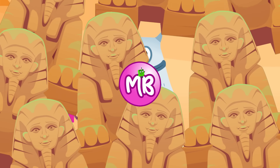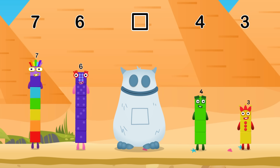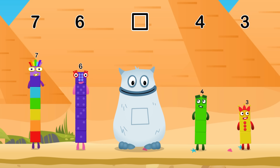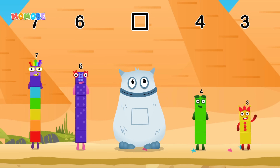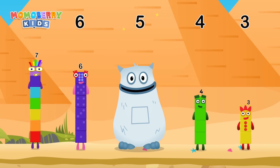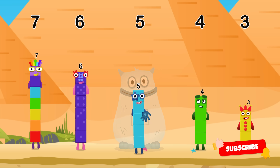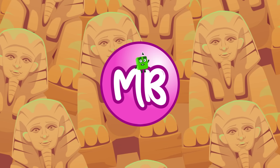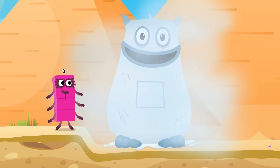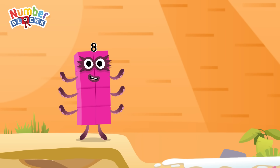Yum! Here comes Big Tom! Find the missing number to reveal who's inside Big Tom's box! Yum! 7, 6 - who's in my tom? 4! 3! Here comes Big Tom! Well done! 7, 6, 5, 4, 3 - the answer is 5! It's so creepy! But seems like there's only one challenge left. I wonder what's ahead.